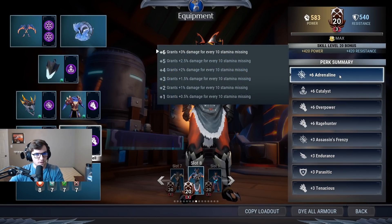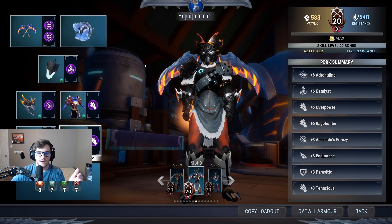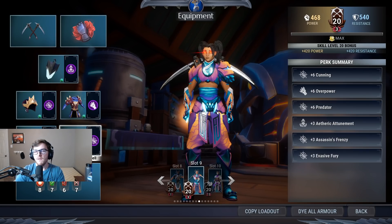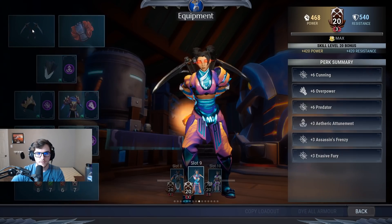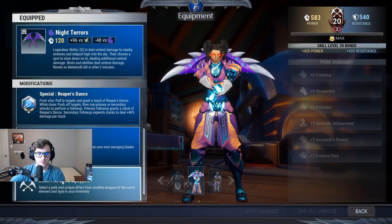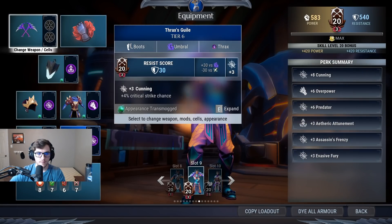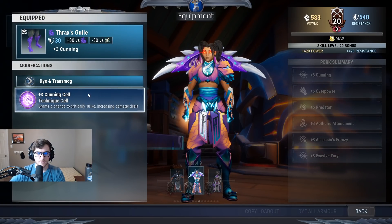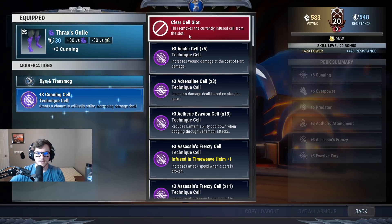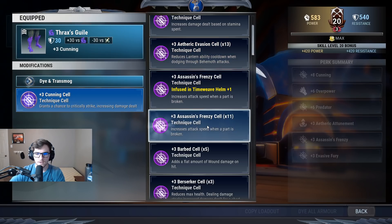Adrenaline is very good on chain blades because your stamina basically doesn't exist, so it's good fun. Next up, we have the 'whatever you want to be' kind of build. If you're not using a frost chain blade build or a blaze chain blade build, this can be used for basically whatever else you desire. For instance, you could use Drax chain blades — in that case, whatever bond you want could be the one you choose. If you want to use a weapon that has Cunning on it, you have to remove or change the Cunning in the gear. I would change the Cunning in the feet to maybe Adrenaline, Assassin's Frenzy, or Aetheric Evasion.